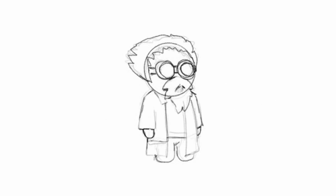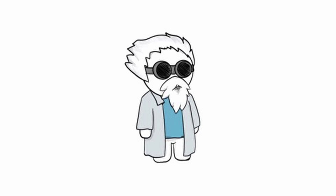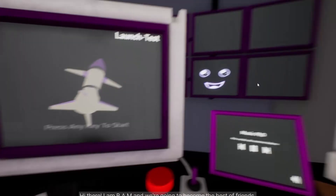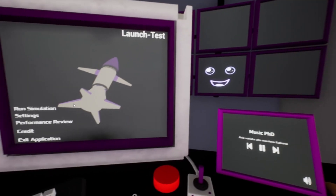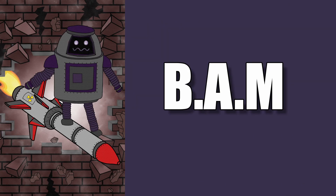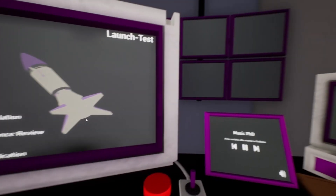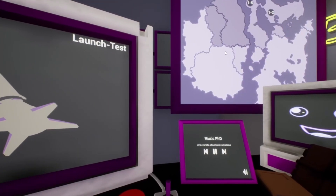The current backstory of Launch Test is that you, the player, are playing as a professor selected for the launch test program. The game itself is not forced through a linear story mode — we want the game to be as pure a sandbox experience as it can be. However in the laboratory you'll be joined by your Ballistic Assistance Machine, or BAM, an accessor AI made to evaluate the professor's performance in a series of launch tests, which are the game levels or simulated scenarios.